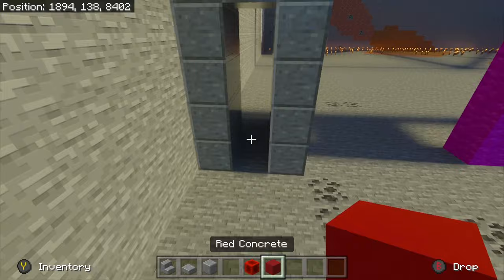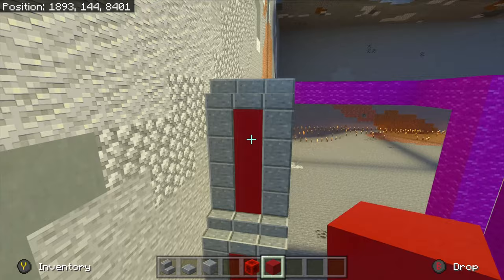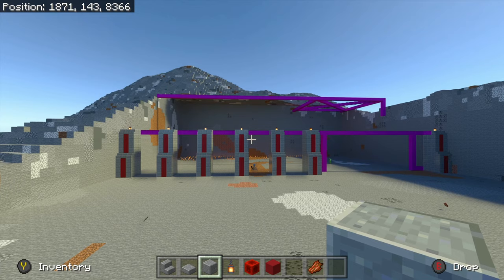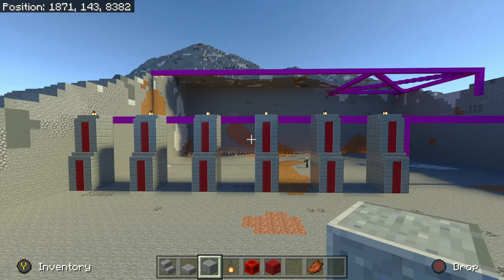I add the red there to give it a nice Republic style color, and then you can see I build up several of the columns. I have it on easy mode which is why there are monsters around, and I've also put torches on top of the columns.